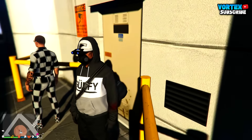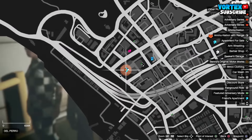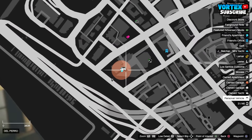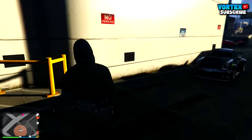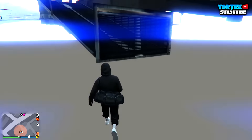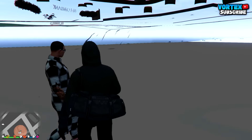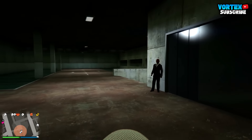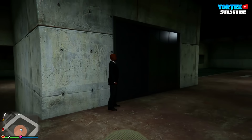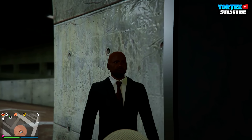Alright, so for this first glitch, I'm showing you an awesome wall breach. You want to come down to this location on the map. Once you are there, you're going to see a wall. Next to the yellow pillars, you just simply want to walk into that wall, and it's going to drop you down into the secret garage, which is basically your apartment garage, but you're not actually allowed in there. It's a nice area to explore, and you guys can definitely have some fun in here.